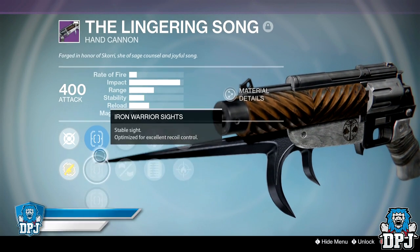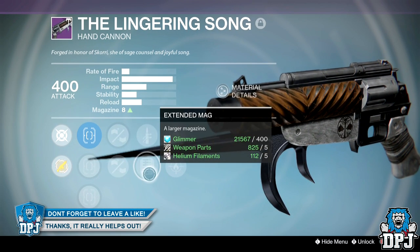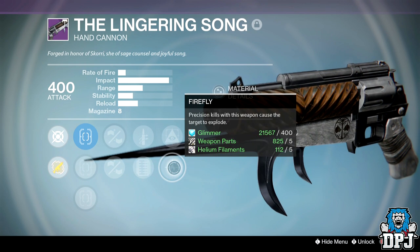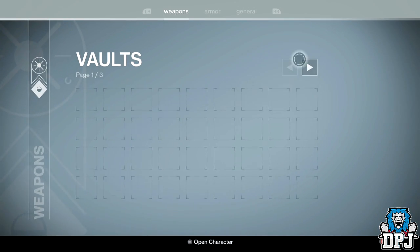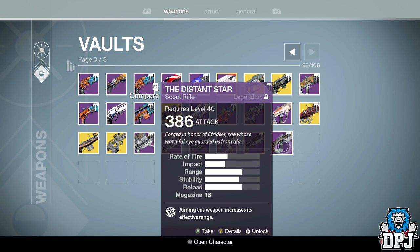I'm keeping the Lingering Song for PvE. It's got rifled barrel, hand-laid stock, extended mag, quick draw, hidden hand, and firefly. Firefly and extended mag are the main reasons I'm keeping it. Shame it hasn't got a reload perk, but I've got plenty of gauntlets that increase hand cannon reload.